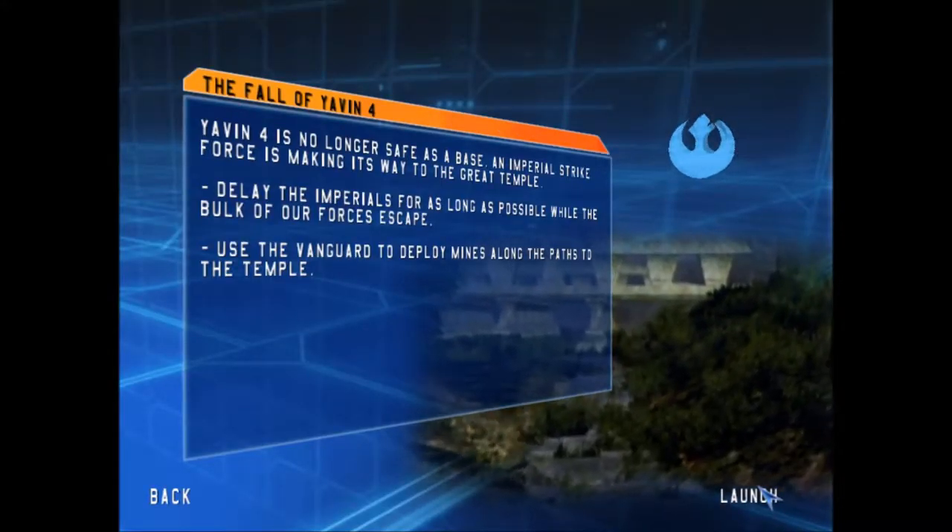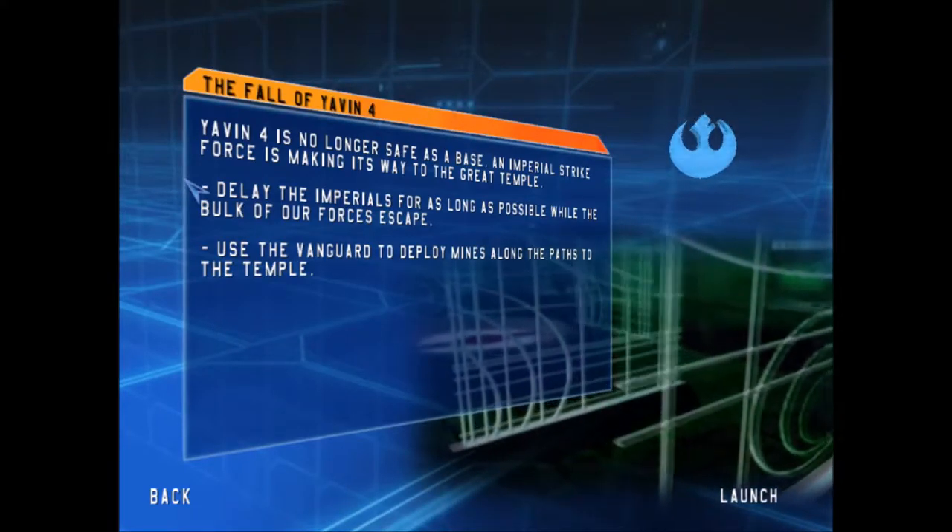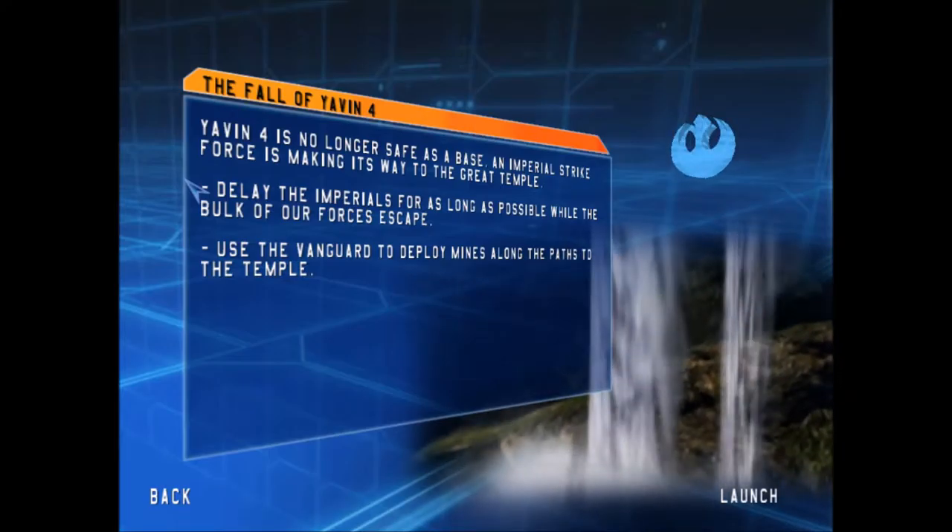Alright, the Death Star has exploded. So here we go — the fall of Yavin 4. Yavin 4 is no longer safe as a base. An imperial strike force is making its way to the great temple.